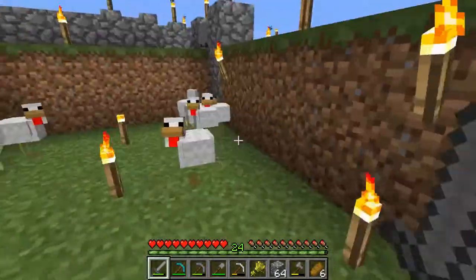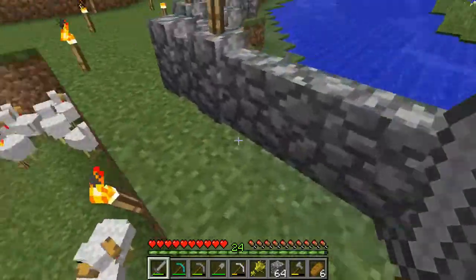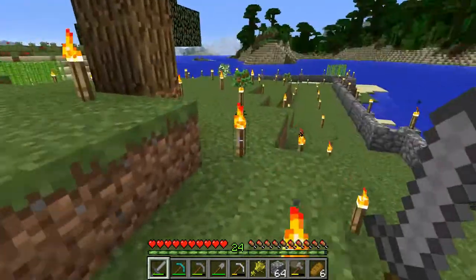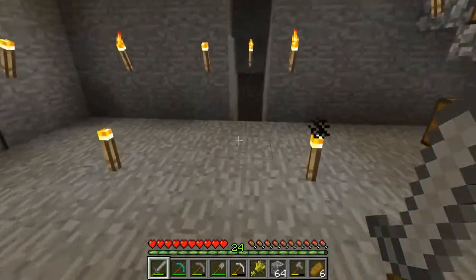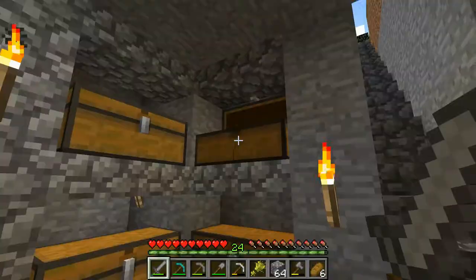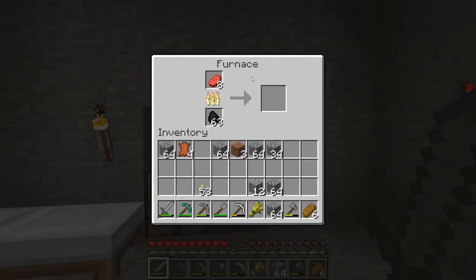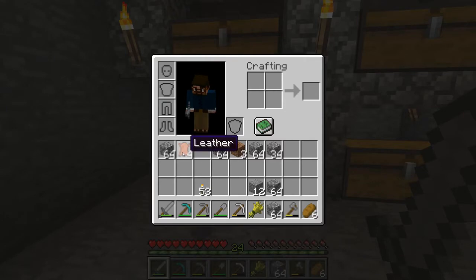Right-click that mine cart to get out — see how that works. You can also use ladders to do the same thing; I like the mine cart approach. So we have leather. Leather's for the book. We're going to need one book to create the enchanting table, and a lot more books to create bookshelves for the enchanting room.